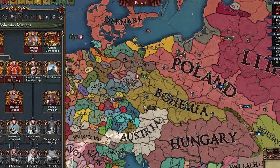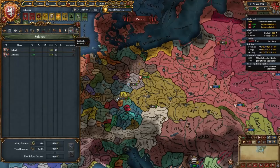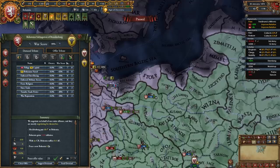I think it's time to subjugate Brandenburg — let's take the mission Humiliate Austria. There we go, I just got the CB. My allies won't help me out, but at least they're not allied to strong nations. My subjects are almost loyal. Let's subjugate Brandenburg.